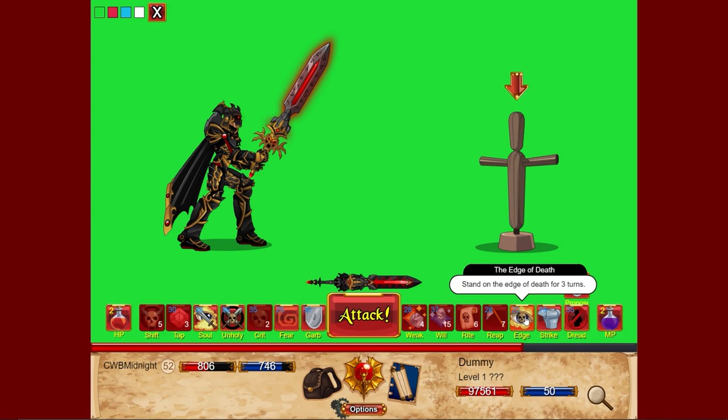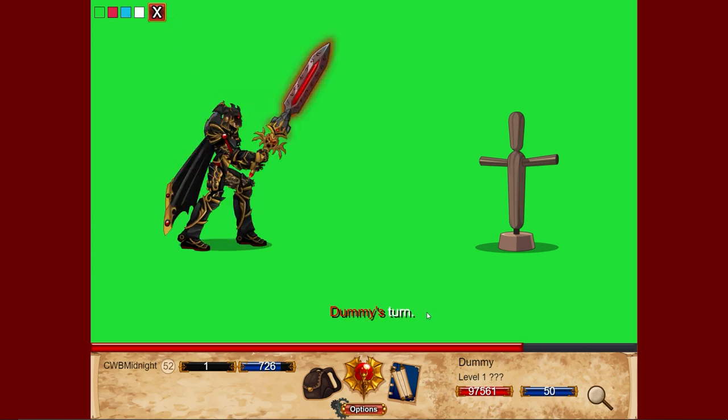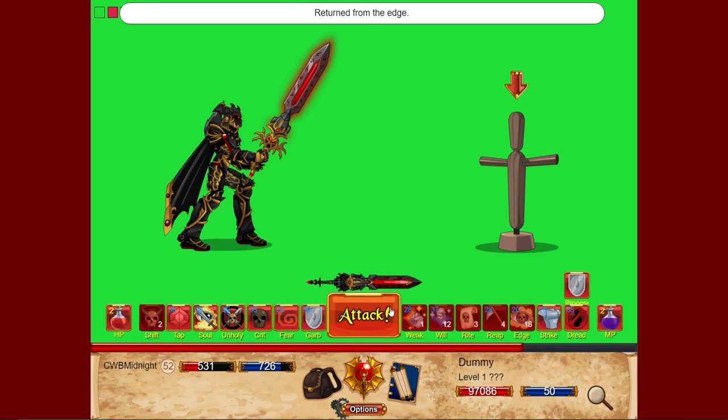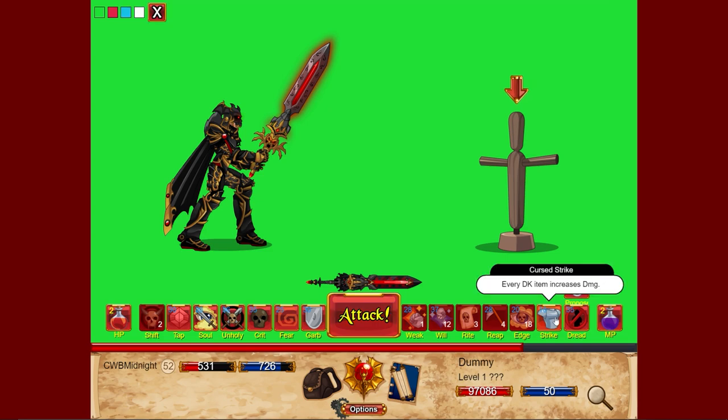Edge of Death — the summon minion has been removed and the animation is now on this attack. This skill applies On the Edge to yourself, reducing your HP to 1 but granting death resistance for three turns, similar to Aegis on the Curse Weaver. When On the Edge wears off after battle, it heals 15 HP up to 25 based on your relics. Cooldown reduced to 20. Testing it — we have 1 HP, and when it runs out we'll get 25 HP back.